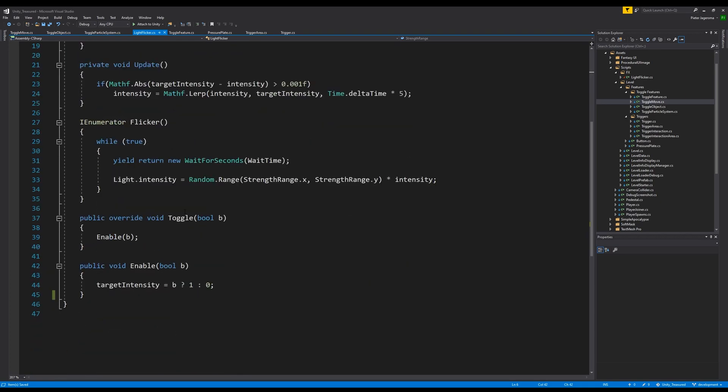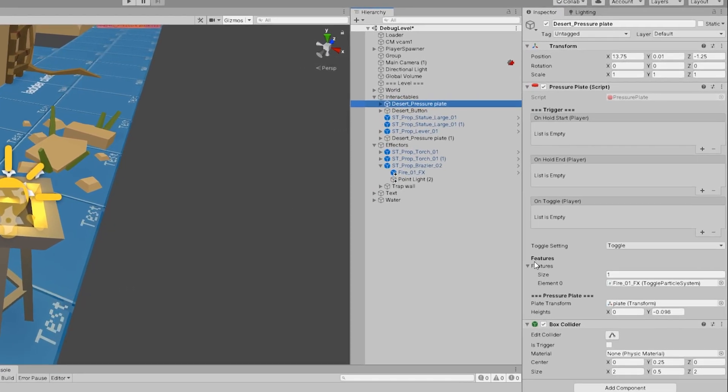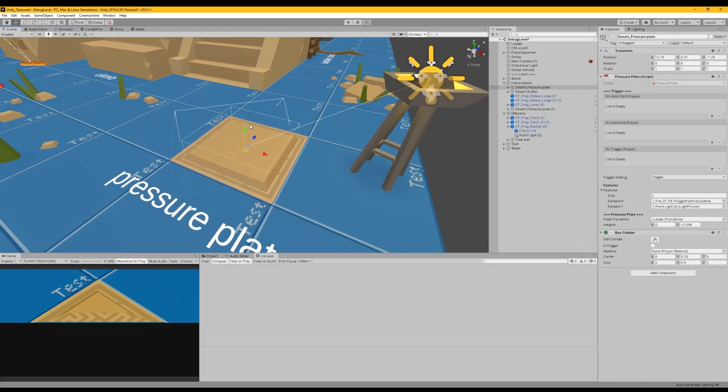All right. So it's a toggle which calls the Enable function, which will make sure that it is active. Now it needs to compile. Then we have the pressure plate, as you can see here, with features. We have the particle system and we can also drop the light in there. So when we would enter this area or step on the pressure plate, the fire particle system would turn on.